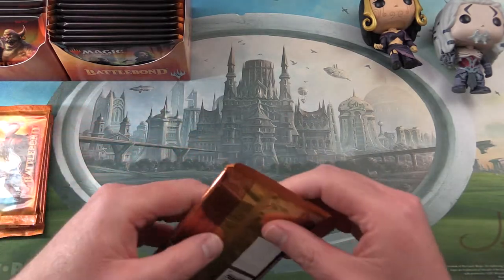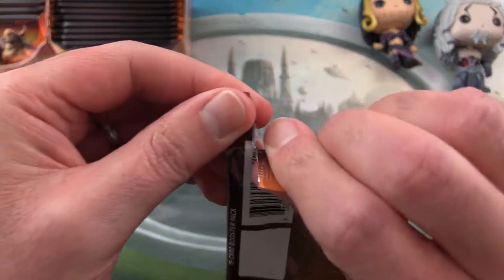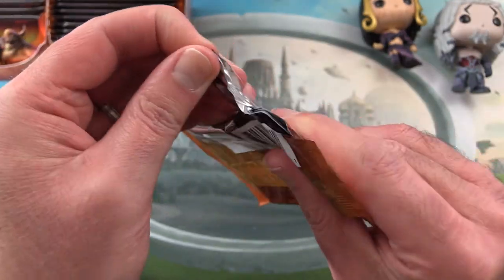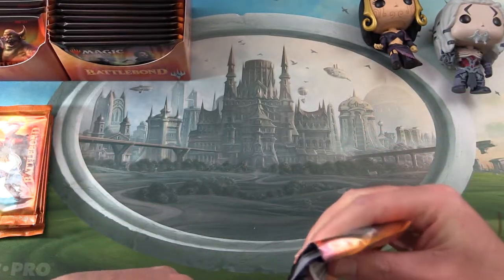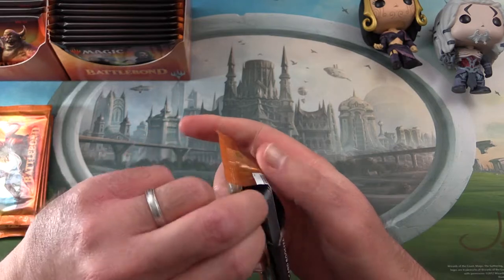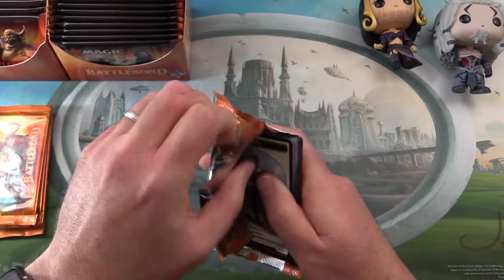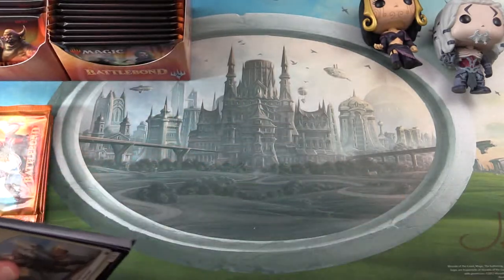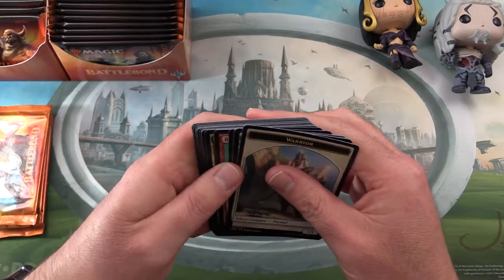So let's see if I can figure out how to do these packs. I have learned that there is an easier way to open packs — look at that. Actually, no, that failed spectacularly. Okay, there are supposed to be little tabs on the side. There we go — and the whole pack just opens right up. I'll have to try that again on the next couple.